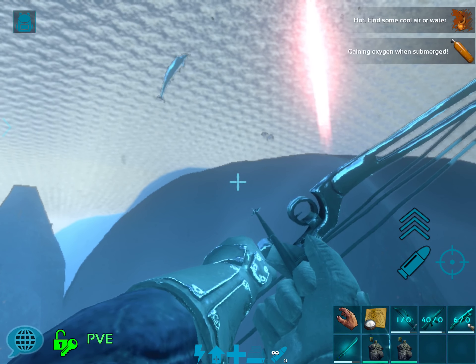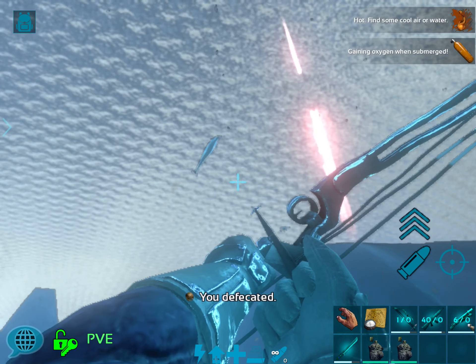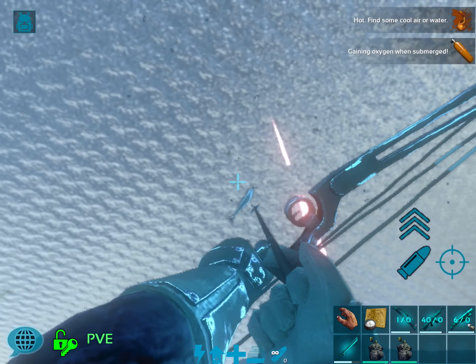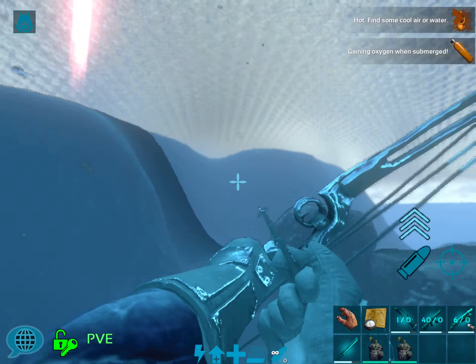Hello, welcome to another episode of ARK Survival Evolved Mobile. I'm Dr. Tukara, and in today's episode I want to tame this guy here. This is a Basilo, and I've never tamed one before because I've never had a need, but I like how shiny their skin is, and they kind of remind me of like a giant dolphin.